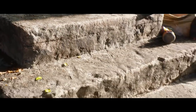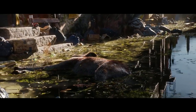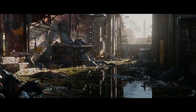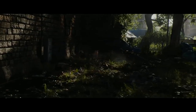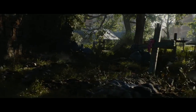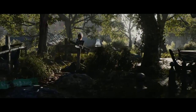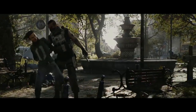We saw this a little bit in Division 1 with exotic gear — for example, Larae Barrett's chest piece talked about her being the leader of the Rikers and how she led the charge from Rikers Island into New York. It's good to see that in Division 2 they're going to take this even further to really give you a background on what each individual exotic item means. A bit further down, they talk about grenades, which are getting a major change.